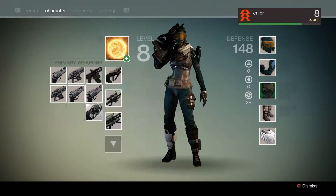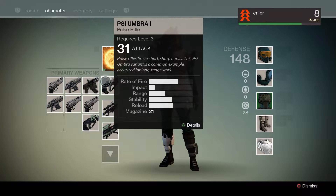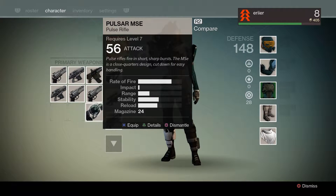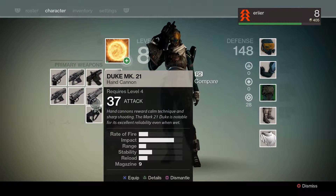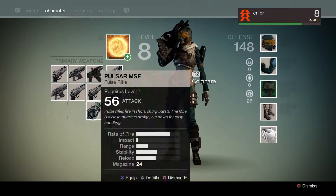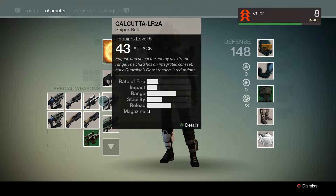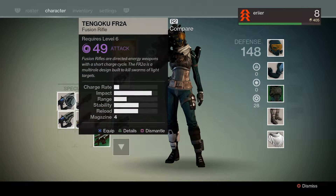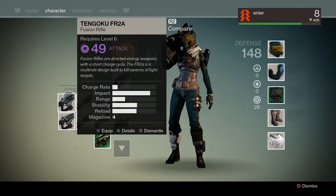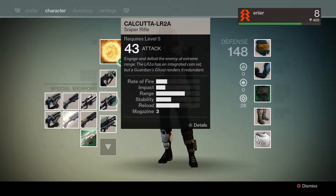PSI Umbra, you have done me so well. What is this — Pulsar MSC? The impact is lower than the PSI Umbra. You know what — let's do it. What are you... Calcutta? Got the 49. Items with special icons — maybe I'll keep those ones in storage.